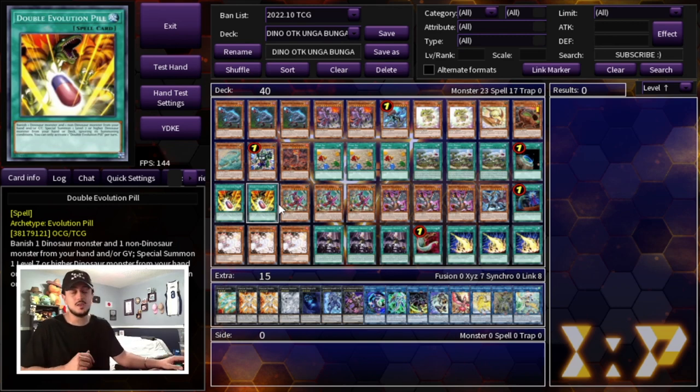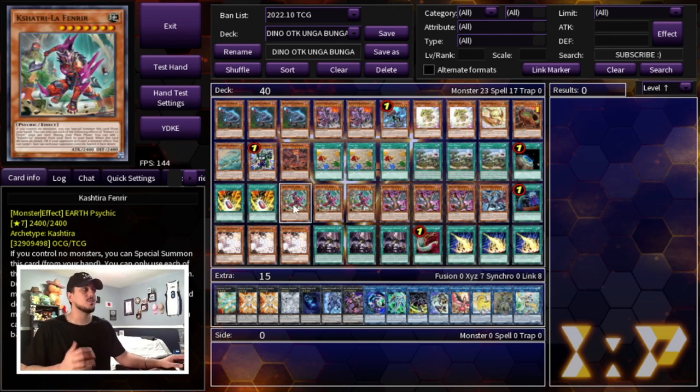Speaking of really powerful broken cards — we are playing three Kashtira Fenrir. This card is insane. It's basically your Pankratops: you special summon it if you control no monsters. It's better than Pankratops because your opponent doesn't even need to have a monster. And then if your opponent activates a monster effect, on resolution you can target a card on the field and banish it. It targets face-up cards, but the fact that it banishes is just crazy. This card has to be a three-of. Now — remember how I was talking about budget options? This is probably the most expensive card in the deck. If you want a budget alternative, you can just play more Kaijus or, in my opinion, more Bestial monsters.